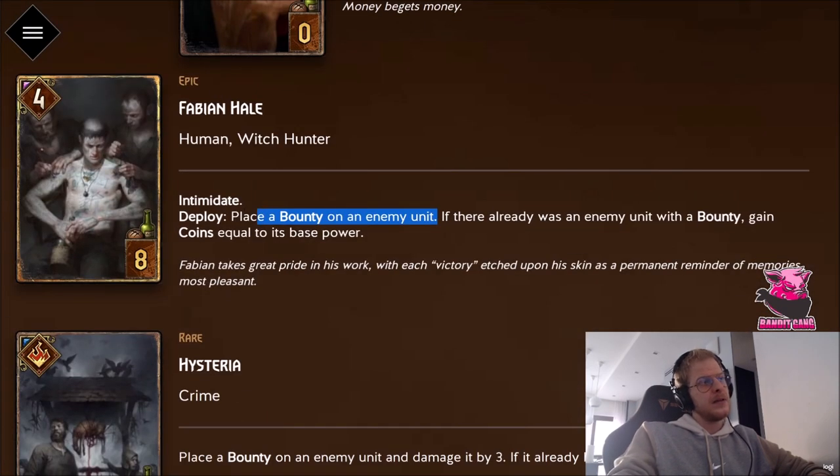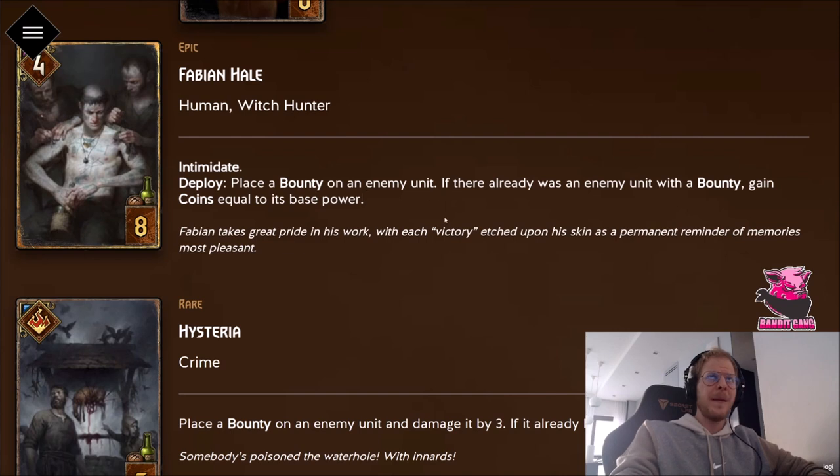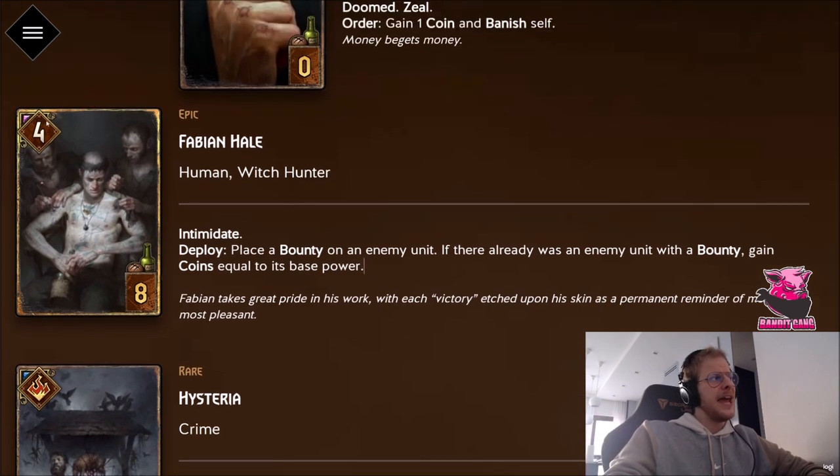That synergizes well with Witch Finder. However, this card is very slow, and you don't really want to be swapping bounties around — even with this synergy you don't have that many good targets that grant bounty. You just want to bounty, kill, bounty, kill. This manipulates that flow. If you don't get any other bounty synergy, it's basically a Witch Hunter for eight provisions. Witch Hunter doesn't see play at four-four-four, and this is four-four-eight that places a bounty only in some situations.